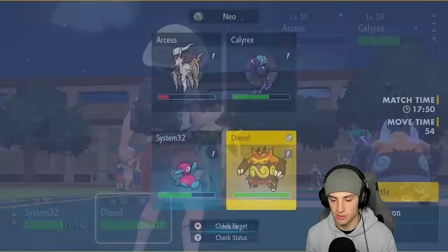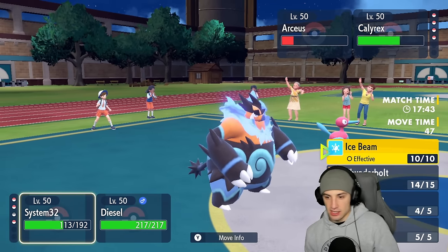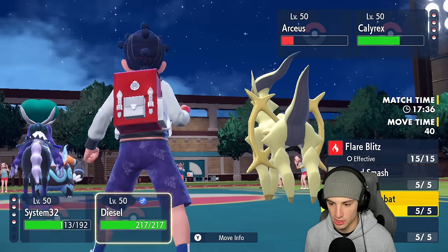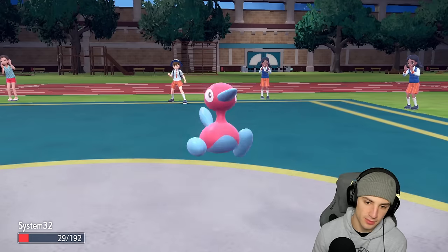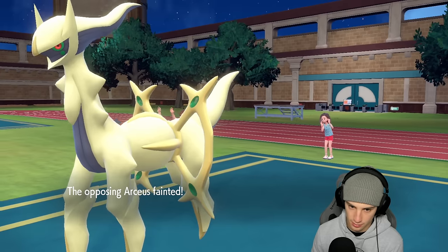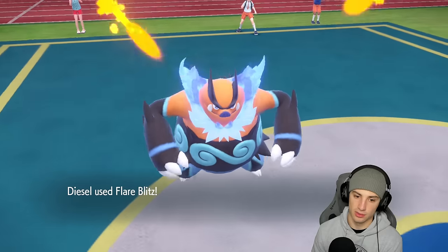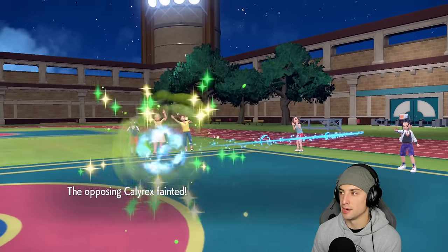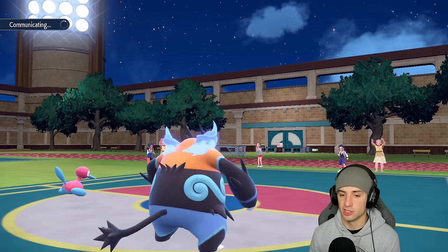Emboar comes out — this Pokémon is so cool. Ice Beam coming, they'll Extreme Speed us, and I'm going to choice into Flare Blitz. Hmm — maybe not, they have Kyogre, Zacian, and Clodsire. This is brutal. We might just hard swap, but we're going into Flare Blitz. Porygon-2 eating Ice Beam, Flare Blitz takes you out. We pick up the double KO, no problem! Hopefully Kyogre's not coming in... it's probably Kyogre, right?